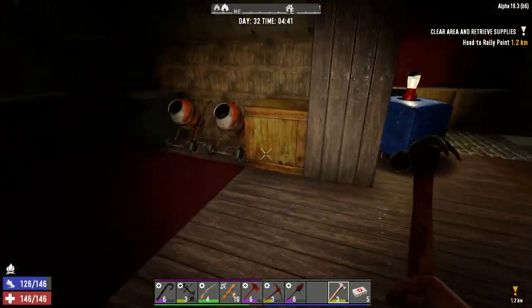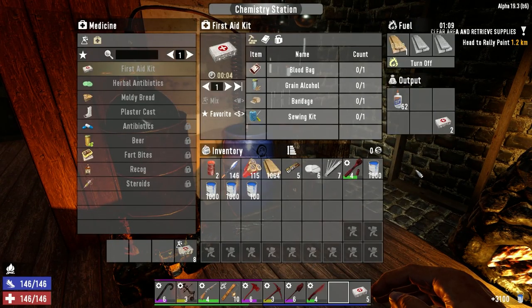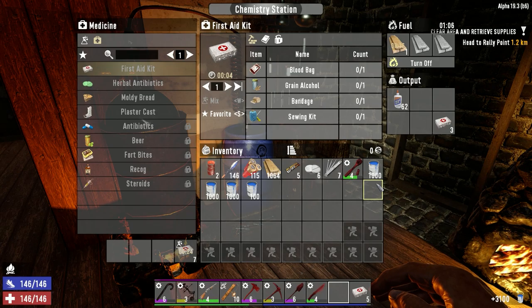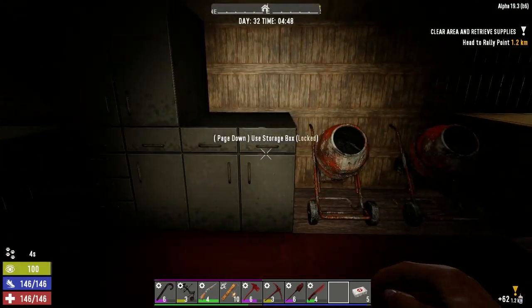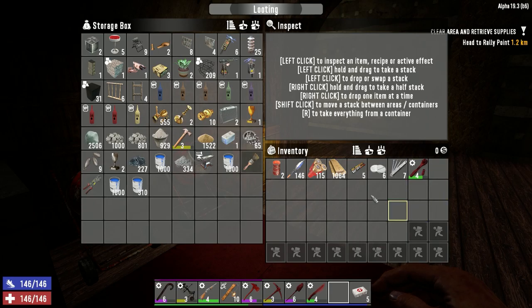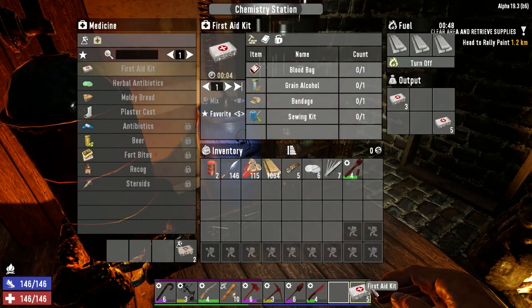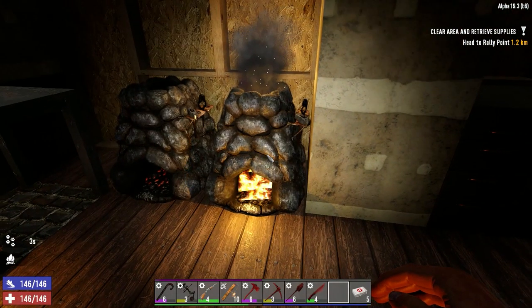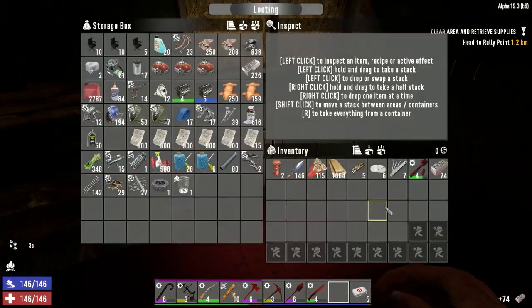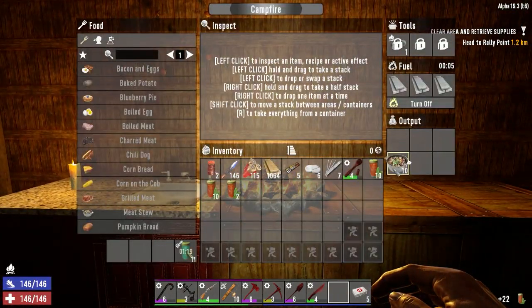I decided I was going to do a bunch of cooking last night, both in the chem station and for food. Did we lose any paint? No, we didn't — I thought for a second it overflowed on us. So I made some glue, we've got lots of glue. Made a bunch of paint, so I want to start painting this place. I decided to run with med kits as our primary healing as opposed to healing bandages. Made some four-shire last night, used a whole bunch of it, plus made a ton of stuff — a lot of it's still going, a bunch of food and stuff.